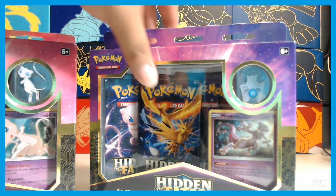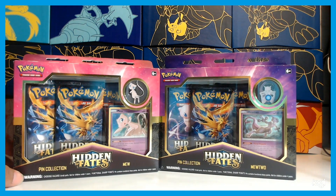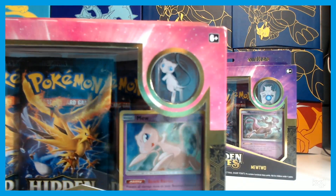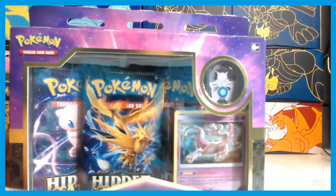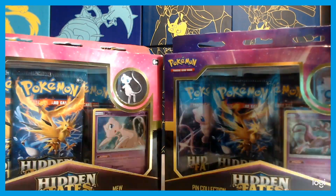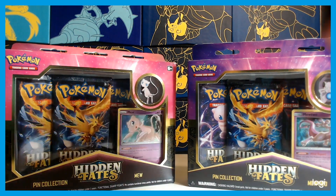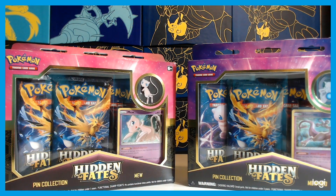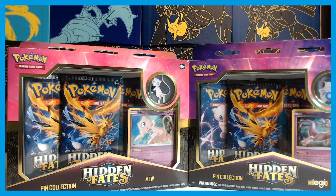What's up everybody, it is your boy EverythingTV and I'm coming at you with a brand new video. Today we're opening up the Hidden Fates newest collection — brand new collection. We got the Mew pin and the Mewtwo pin. That Mewtwo pin is very gorgeous — nice pack art, comes with three packs. We're going to be giving two of these sets away. All you have to do is comment down below who is your favorite, Mew or Mewtwo, subscribe to the channel, like the video, and follow me on Instagram.